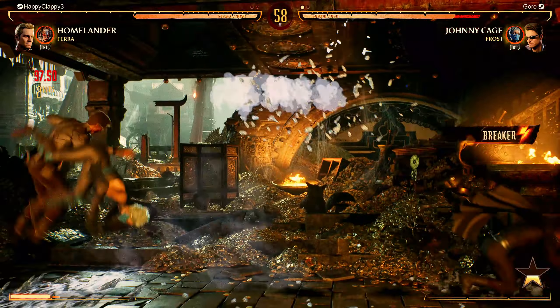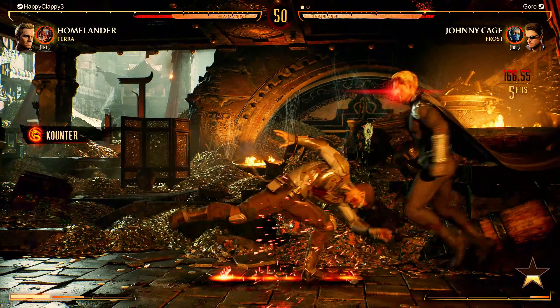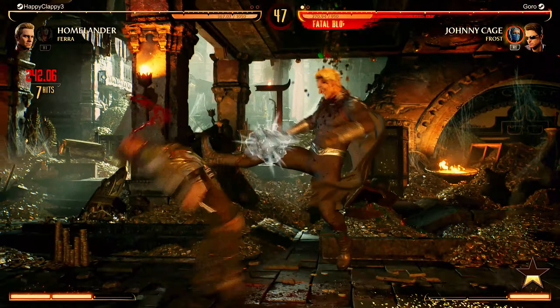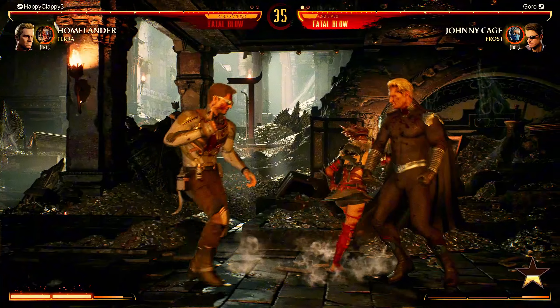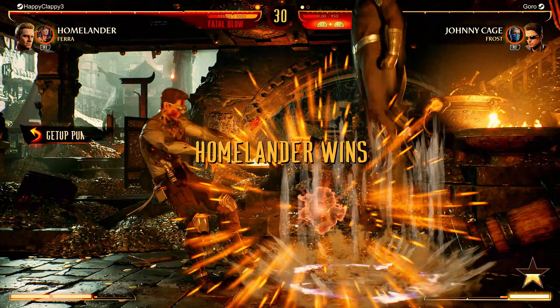Good combo — got the block, probably wasn't the safest. Got him with a whiff punish, dropped the combo. Good return fire, good full combo. It looks like he turned on the Cronus — that was a full optimal. One button combo is crazy. Good counter — almost got caught with that. Not sure what's going on with that full ultimate but luckily I didn't get caught. Too aggressive on the get-up once again.